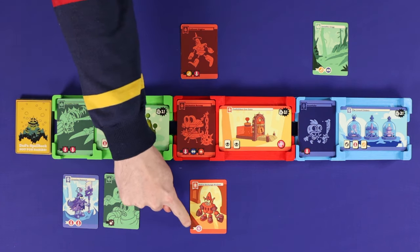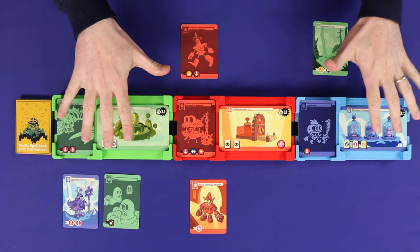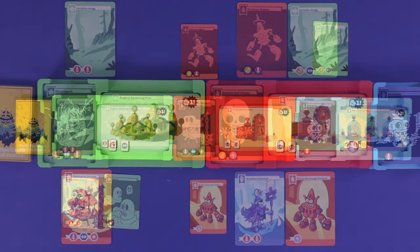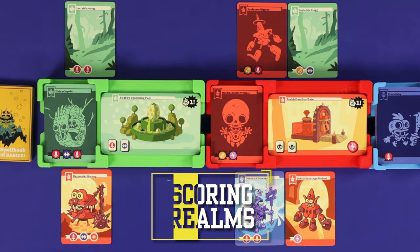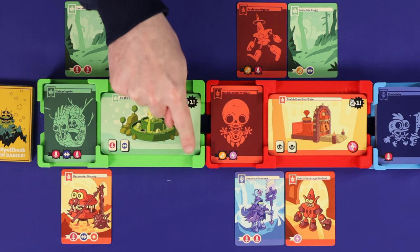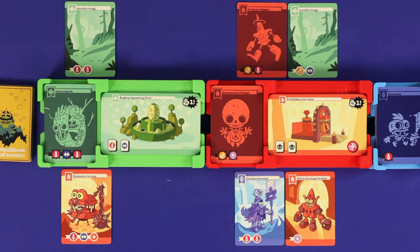I'll explain what all of these different icons do shortly, but first I'll explain what you're trying to achieve, which is controlling and scoring these realms. At the end of each turn you'll check to see whether any of the realms score, and if any player meets the requirements at the bottom of that realm card, that player takes the card.